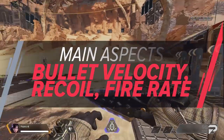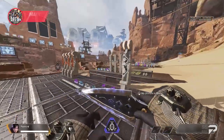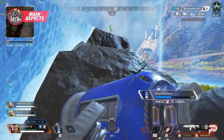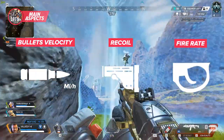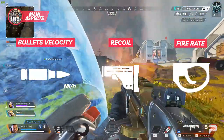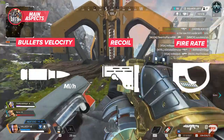Regardless of how good your aim is, if you don't understand the weapon you're using down to its finest detail, you will miss some shots. Bullet velocity, recoil, and fire rate are the three most important features of a weapon that impact your aim, and knowing these aspects of each weapon will have you hitting more shots in no time.